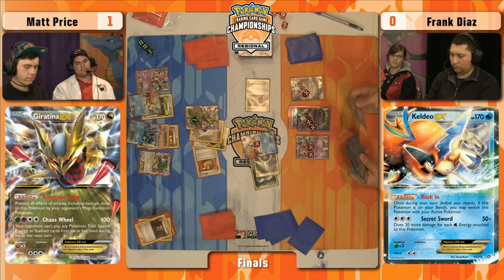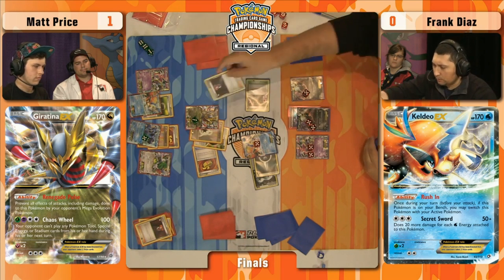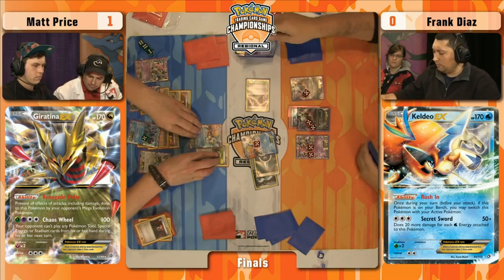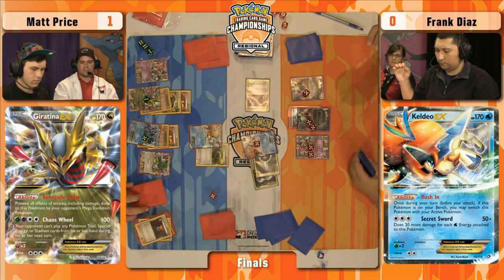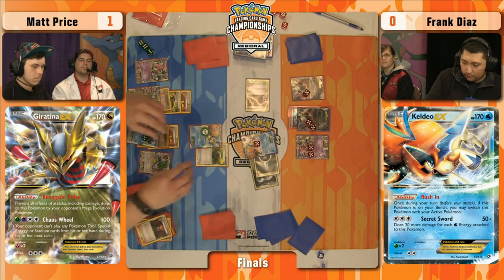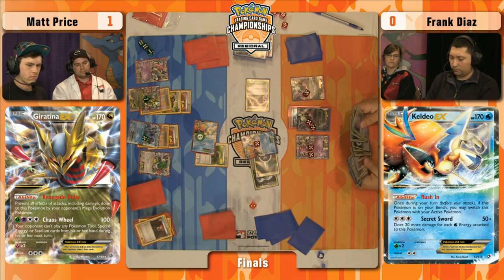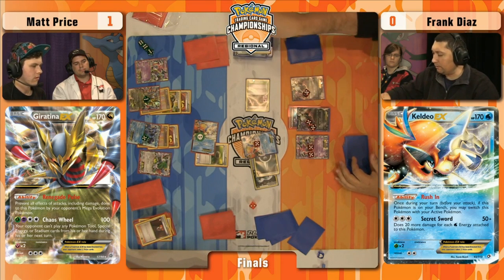Giratina has four energy attached — extremely powerful. Wait, he's pulling up Keldeo instead — perhaps he doesn't have the option to knock it out. He's going for Hypnotoxic Laser, trying to keep Keldeo asleep. The prayer flips — he can play all these Lasers now. One of them was heads — Keldeo stays asleep. This could be one way for Frank to break this lock. He does have a bunch of Dark Patches — he could power up a big Night Spear. The triple Dark Patch! I'm guessing it goes onto the Darkrai with 50 damage on it. We're going to see Night Spear spreading the love around. This is pretty crucial for Frank — having this one turn of items after stockpiling them for so long.